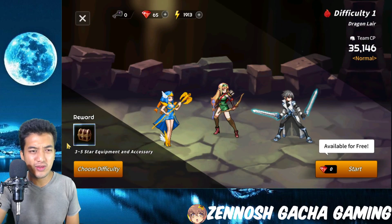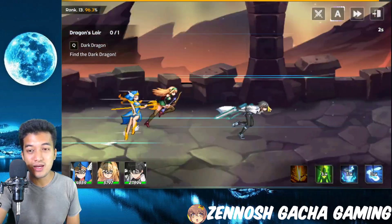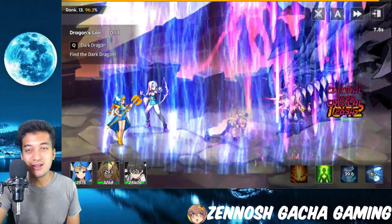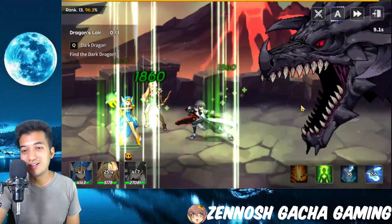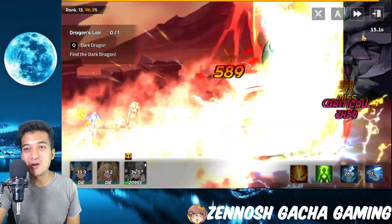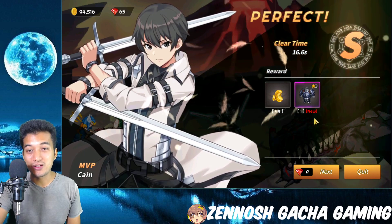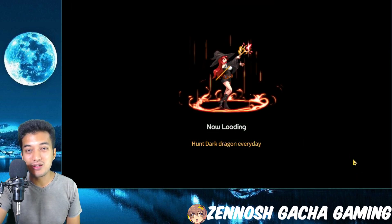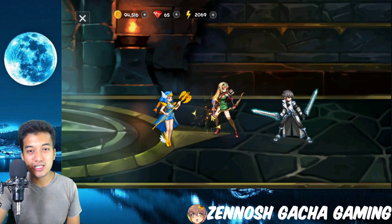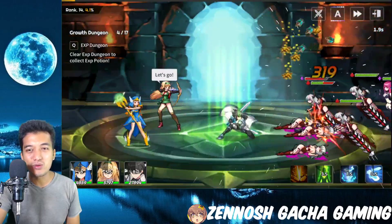Now let's move on to the dark dragon mode. It's actually going to consume some diamonds or rubies, but for the first time it's actually free, so let's take advantage of that. The game developers are pretty smart — they only show the head of the dragon, not the whole thing. Our main character is really powerful and we got some really good armor. That's a successful raid available for free. EXP dungeons are also available.